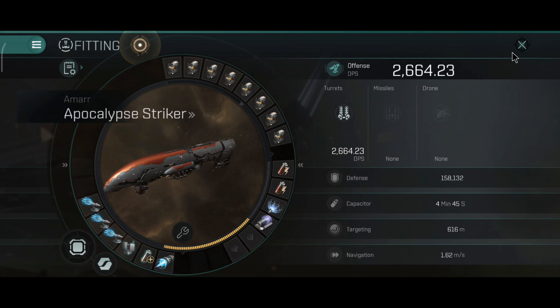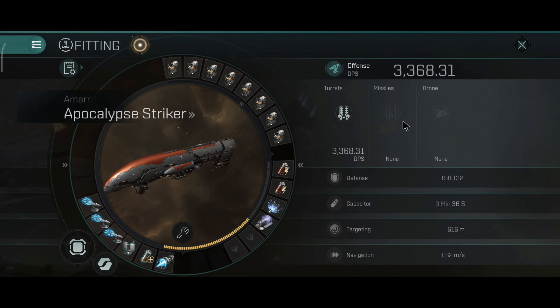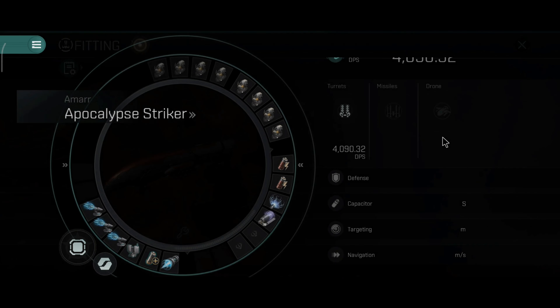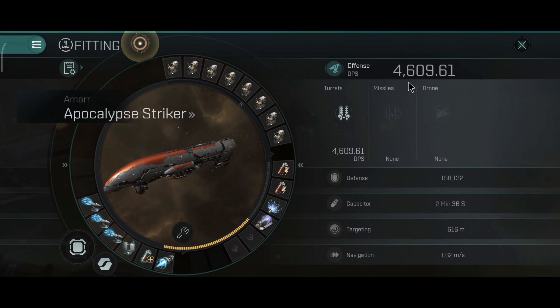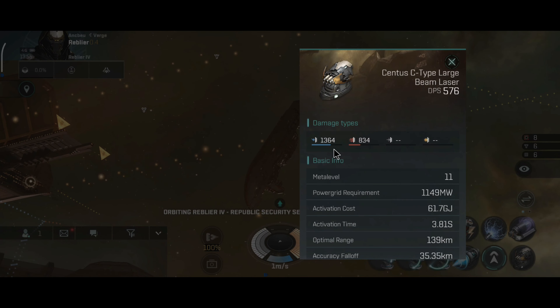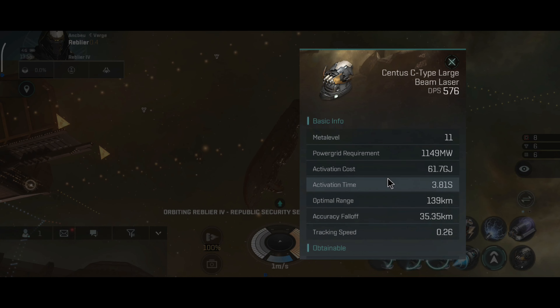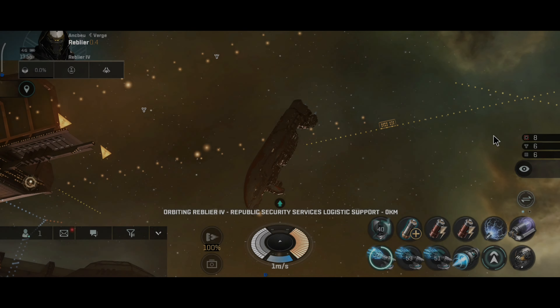With one heatsink: almost 3.4 thousand DPS. With the second heatsink: almost 4.1 thousand DPS, which is excellent. With three heatsinks: 4.6 thousand DPS — more than enough. You can apply that damage from over 100 kilometers. Alpha damage is still pretty good. 139 kilometer range, accuracy falloff 35.35, tracking speed 0.25 — still very good. A little bit less tracking on beam lasers but you get more range, which I think is a good trade-off.